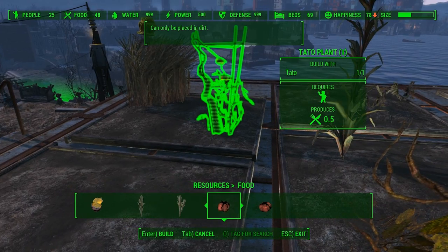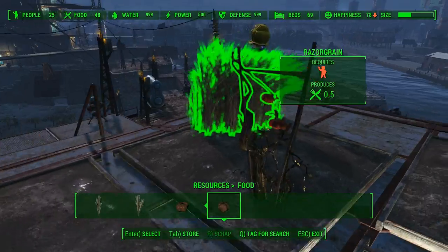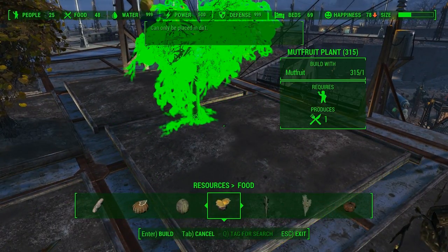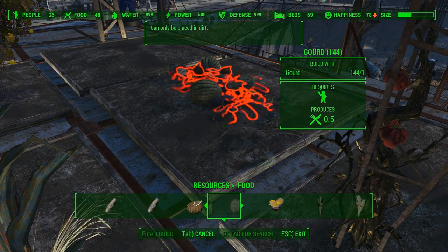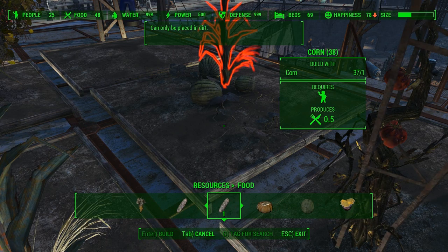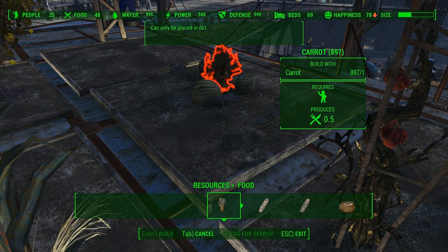Tato plant. I only have one. We're low on Tatos. We're low on Razorgrain. We have lots of mudfruit. Melons? Not so much. What else do we have? Some gourds. Corn? We should have lots of corn. I've planted a lot of corn. And carrots. My goodness.